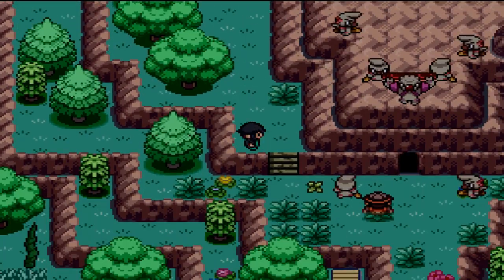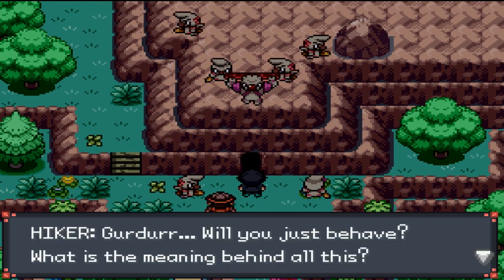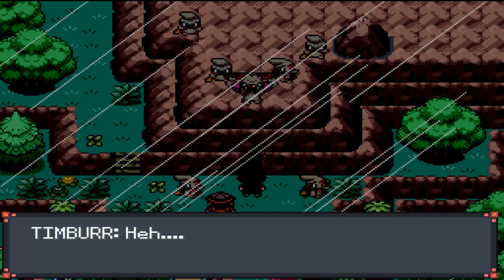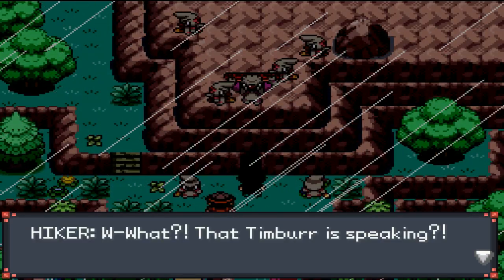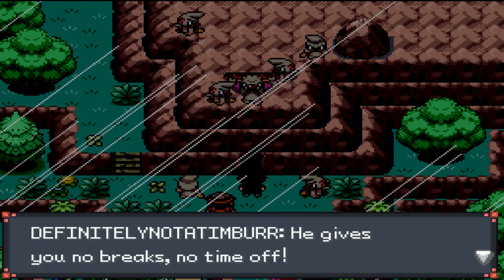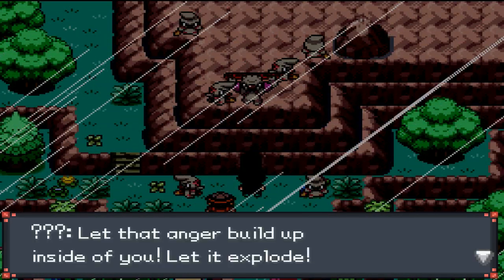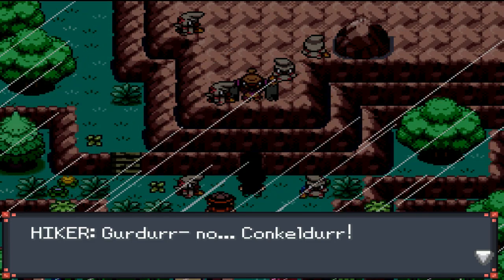I didn't even talk to her. Oh, they got the goons up here - this doesn't look good. Girder, will you just behave? What is the meaning behind all this? You have work to do, Girder. Oh shit. That's right, Girder - feel that rage. That timber is speaking? To make these bridges with little pay - definitely not a timber. He gives you no breaks, no time off. Let that anger build up inside of you - let it explode. The boy evolved into a Conkelldurr!